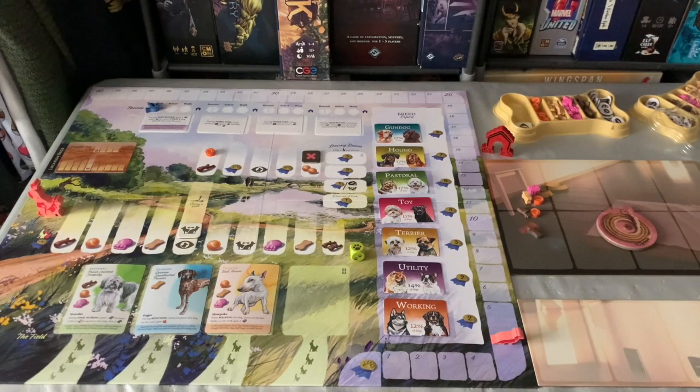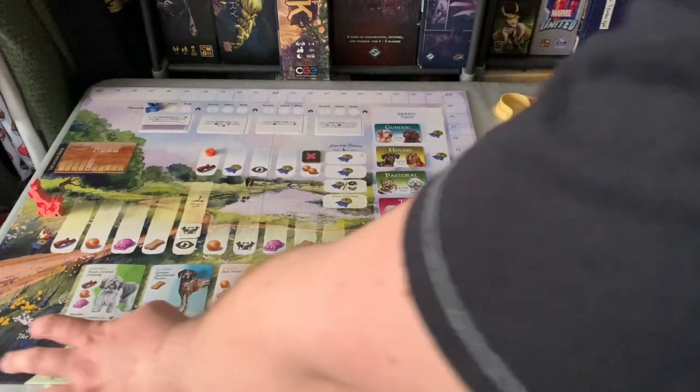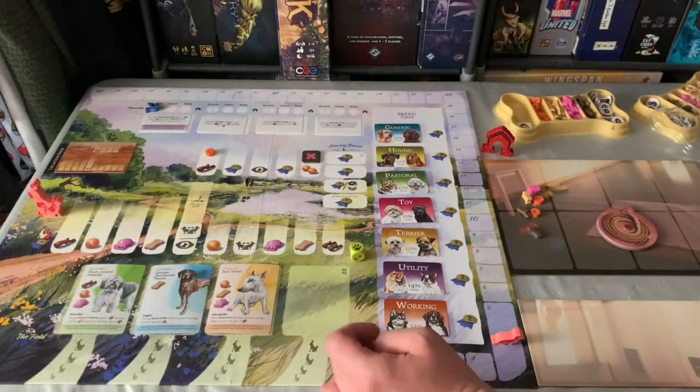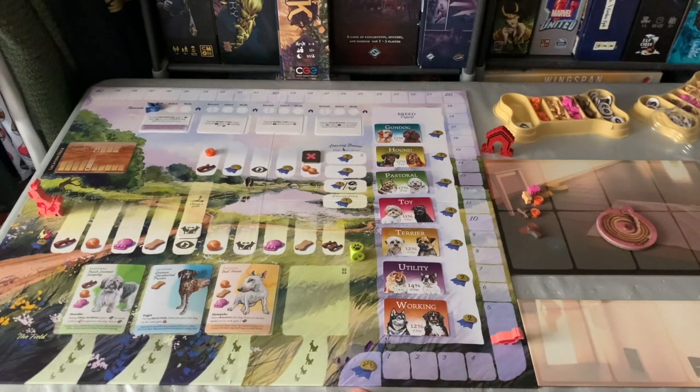Here we have Dog Park set up for a single player game. This is the main board. Down here we have space for the dog deck and location deck, and space for dog cards called the field. This is our VP tracker and reputation tracker — we'll start on five.